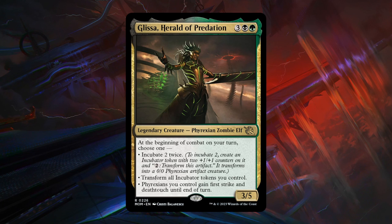Then we have Glissa, Herald of Predation — a 5-mana 3/5 Phyrexian at rare. At the beginning of combat on your turn, choose one: Incubate 2 twice; transform all Incubator tokens you control; or give Phyrexians you control first strike and deathtouch until end of turn — Glissa's hallmark ability. Glissa seems very powerful; you're probably going to make some Incubator tokens first and then decide based on the board whether to transform them or choose another ability. We essentially get immediate value unless the opponent can take out Glissa at instant speed. If Glissa goes unanswered, it will take over the game in no time — certainly a bomb.